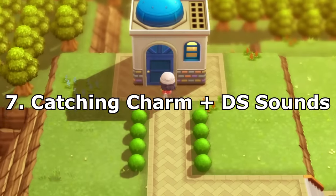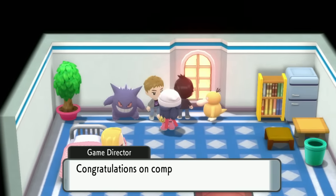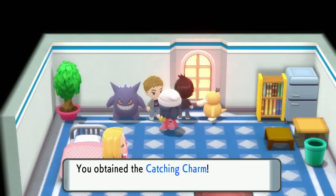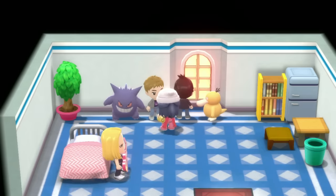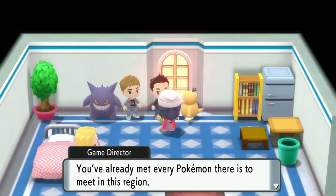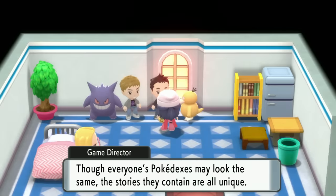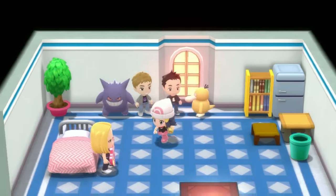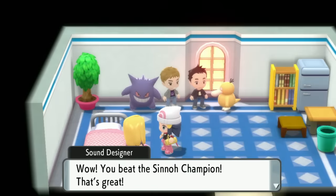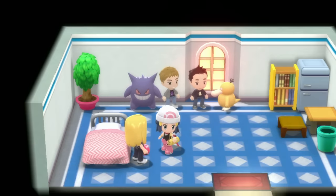Next up is the Catching Charm, the DS Sounds, and the Certificate for completing the Sinnoh Dex. Go back to the area with all the blue-roofed homes in the resort area — that's the Director's House. Head on in and talk to all three people there. You'll get the Catching Charm, which increases your crit catch rate, a Certificate commemorating completing the Sinnoh Dex, and DS Sounds, which lets you hear music from the old DS games.